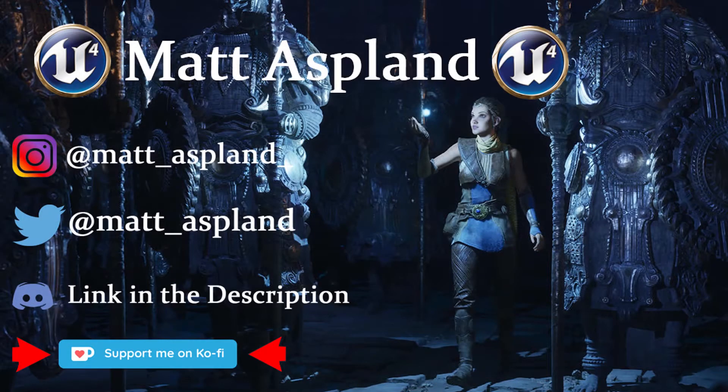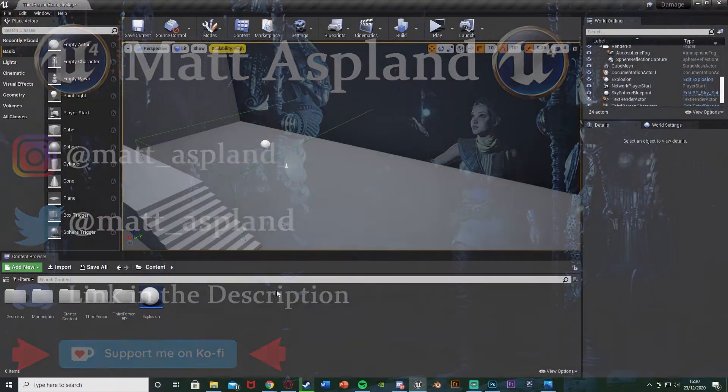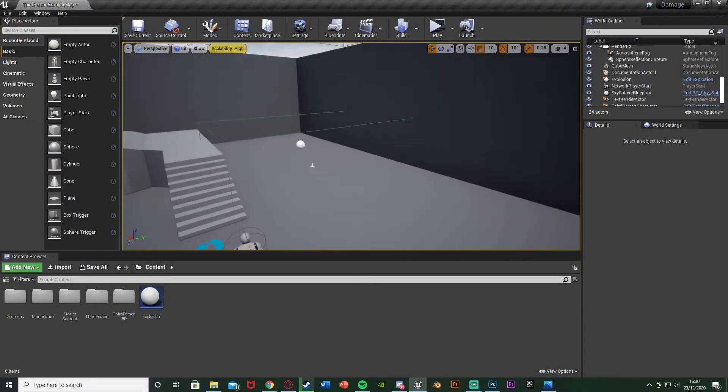Hey guys, welcome back to the Iron Managing 4 tutorial. In today's video it's going to be a quick one where I'm just going to be showing you how to create an explosion which damages the player. I'm going to be using the starter content explosion, but this will actually damage the player.